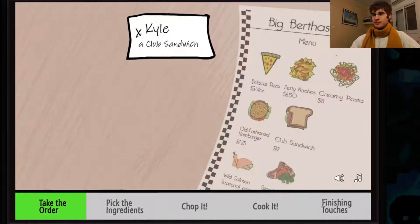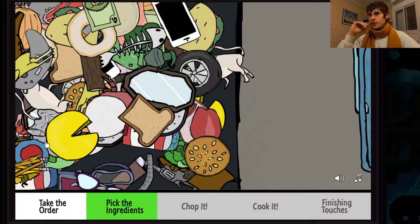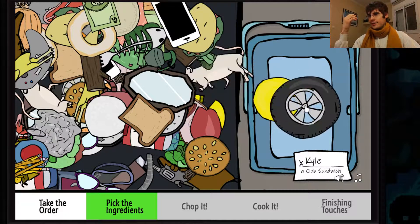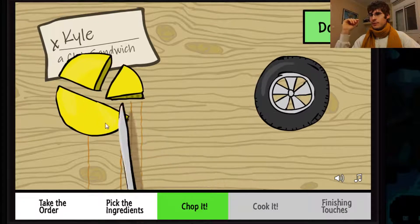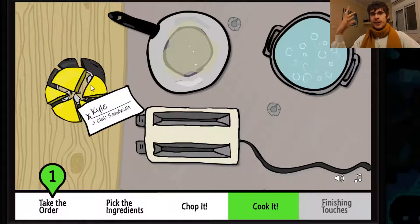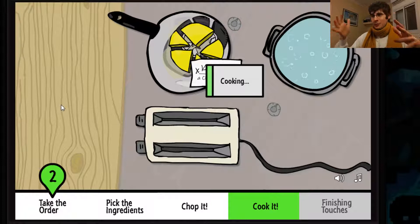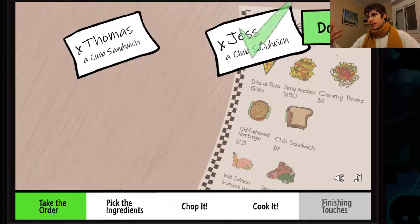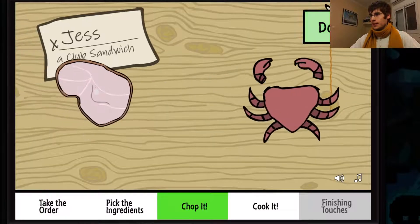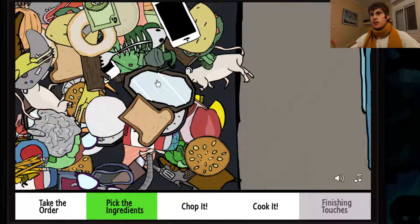You've got the different stations. You take the order, you press done — which is hidden by my face, but whatever. Pick the ingredients — as you can see, it's whatever the hell: you could take a tire or whatever. You're done picking the ingredients, then you chop them down. Notice I can press done from the start, so I don't actually have to chop them at all. Then you cook it — this is the part where you just put it somewhere and wait for it to cook. While you're doing that, you can go over to different tasks. I don't actually have to chop it at all; I can put that over here and just go through the motions of continuing to do that.